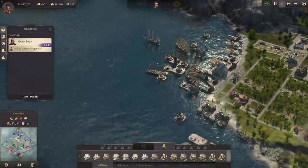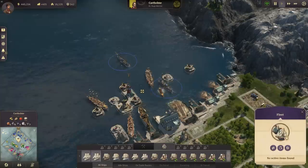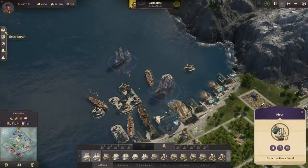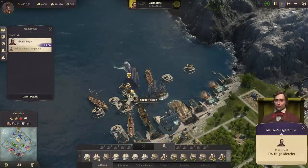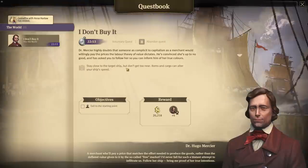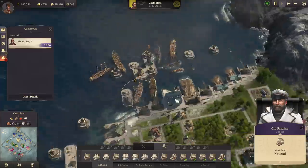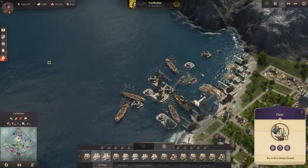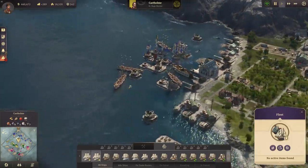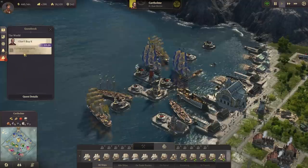We've sailed to the starting point and should be able to begin the follow quest. The instructions say: stay close to the target ship but don't get too near — items and cargo can alter your ship's speed. However, it looks like this quest might be bugged because the target ship appears to be trapped.